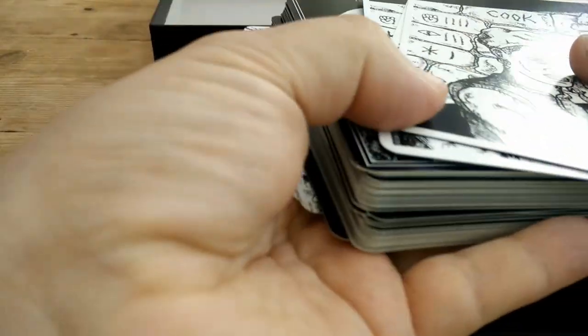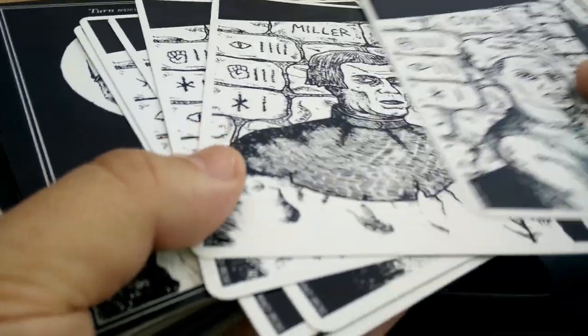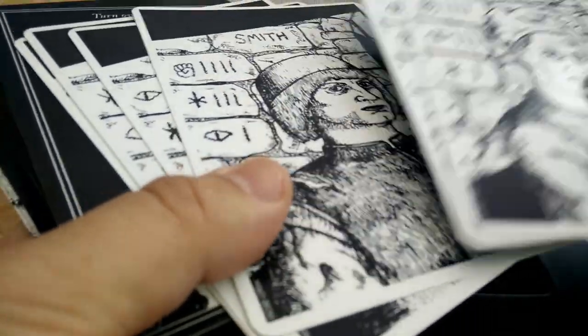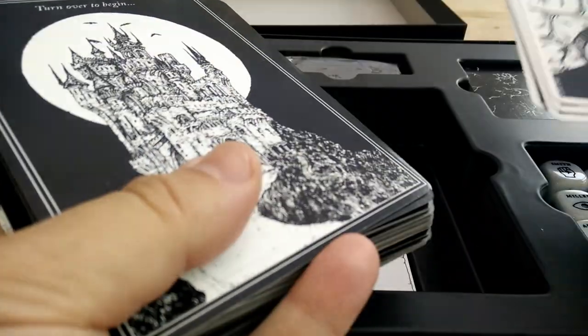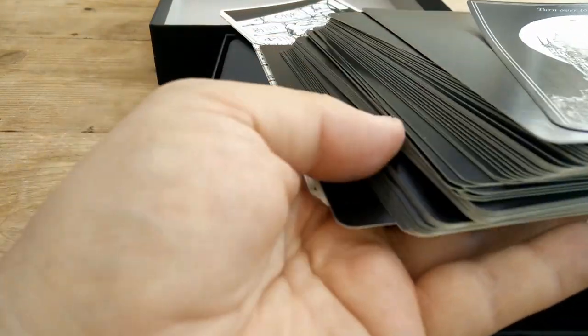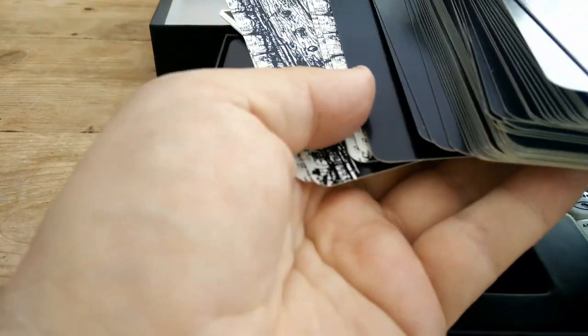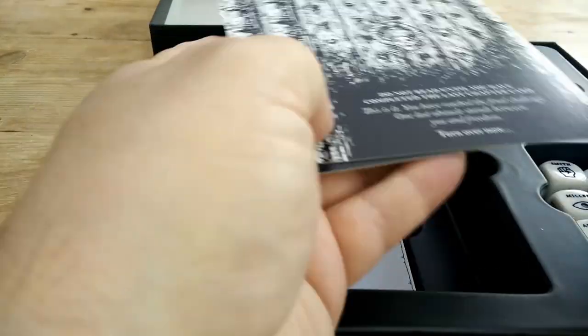You've got your heroes — and I use the term very loosely. They're not particularly heroic and they're very unattractive. So you've got the cook, the miller, the smith, the tailor, the tanner and the abbot. I'm not sure if you get all of those in the retail version. You've then got the first adventure card and then a random section of cards.